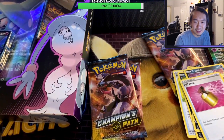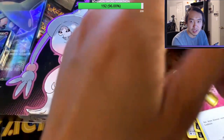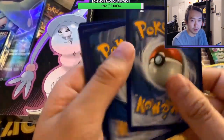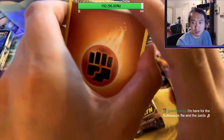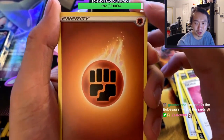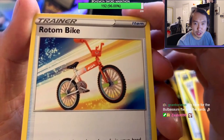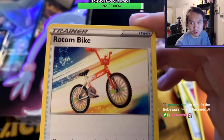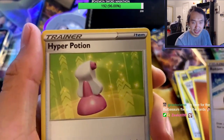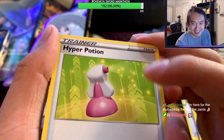Pack number two of the night — Champion's Path. We got Energy and a Rotom Bike. Classic bike for all the Pokemon trainers — if you don't have a bike as a trainer, you're not doing it right. You need the bicycle. Got a Hyper Potion — classic, really old school CGI right there. I mean, I like it.